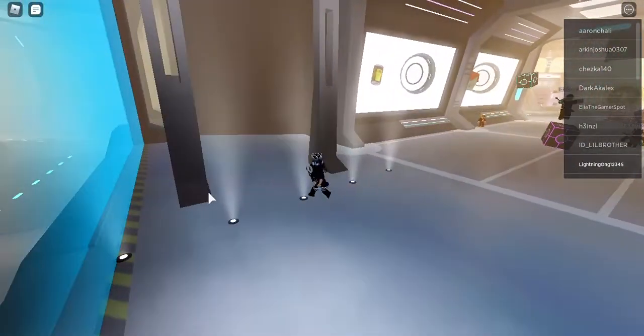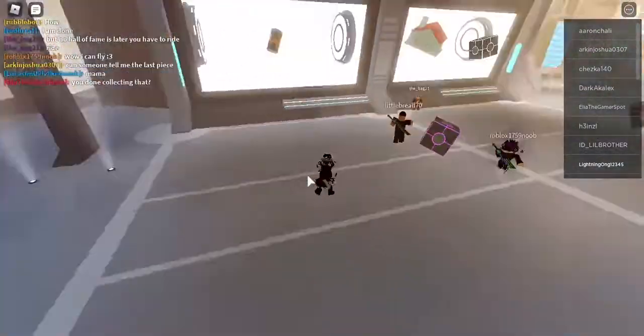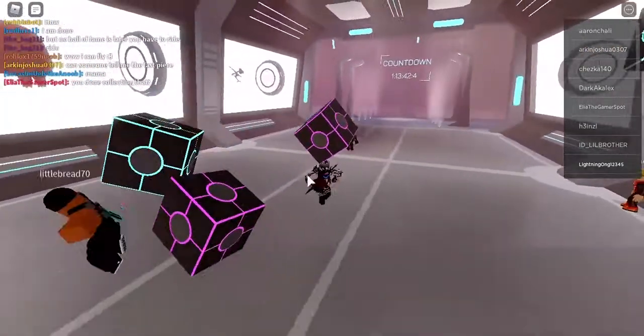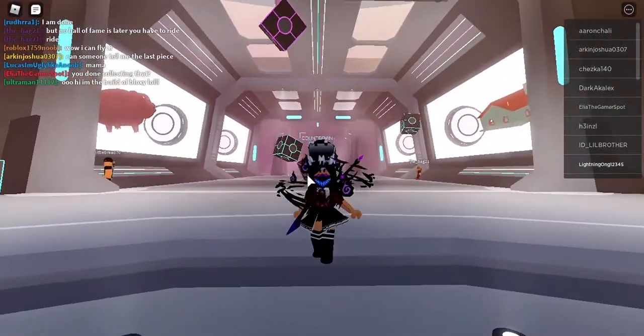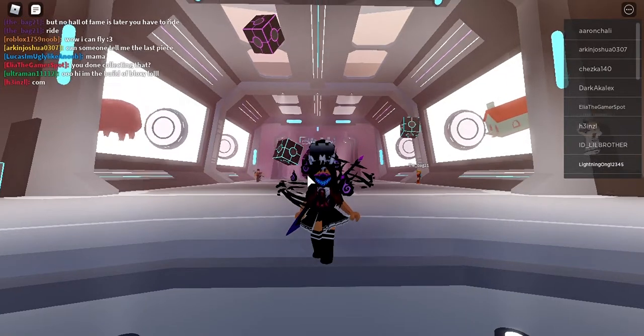Once you hold E and collect all those items, you will get the badge and also get the backpack as an accessory. You can go to your avatar and wear it on your back. That's pretty much how you get the Metaverse Explorer Backpack.